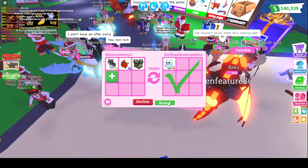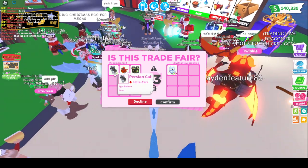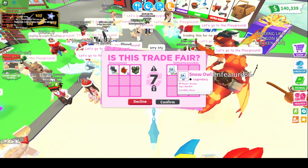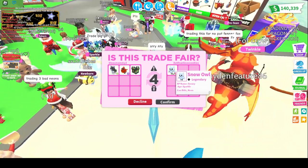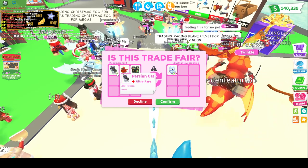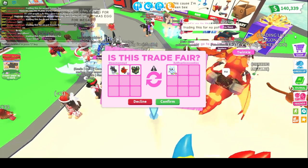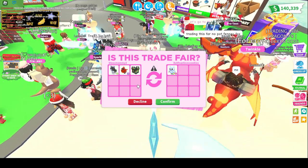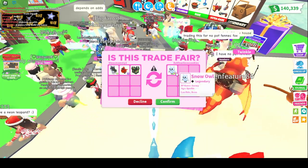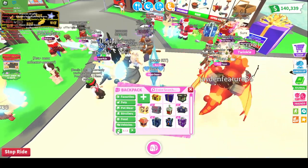Oh my gosh! Is this good? Am I overpaying? A Neon Ride Snow Owl for a Mega Cardinal, a Neon Persian Cat, and an RGB Box. Usually Megas should be worth Neon Ledges, so I don't know. I think the Persian Cat probably should have been taken out — I feel like the RGB Box and the Red Cardinal would have been enough. They declined. I kind of didn't feel too good about that anyway, but I do want the Snow Owls.